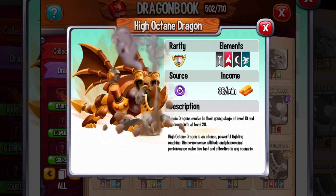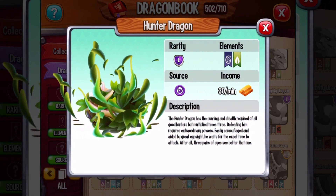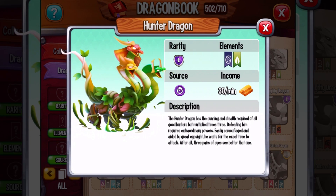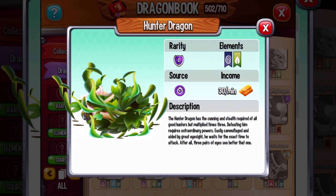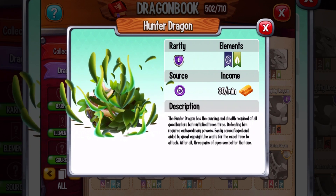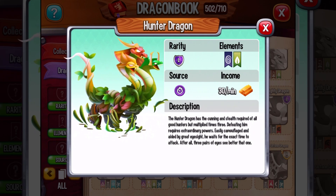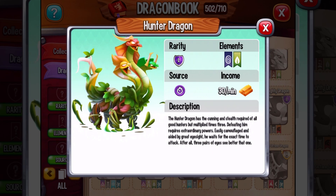So this is the new Heroic Dragon, but they also released another new dragon — the Hunter Dragon. This one has much more animation; you notice it's flinging everywhere and flying. It looks nice. It's legendary class, legend element. The Hunter Dragon has the cunning and stealth required of all good hunters, but multiplied times three.